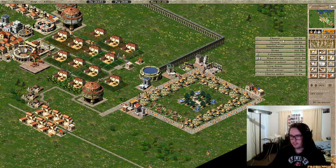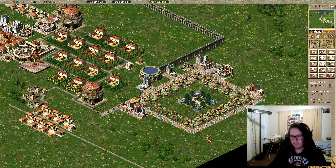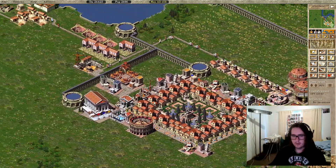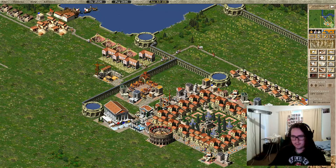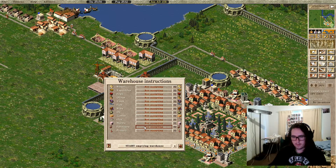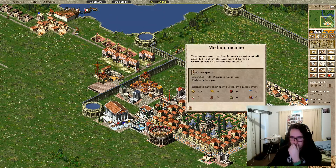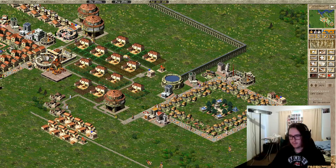Too little entertainment — we've got a theatre. It needs oil and I can't accept oil yet. That's a lot of furniture. Olives coming in. I'm hoping building multiple warehouses doesn't screw things up. This is looking nice.